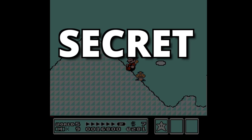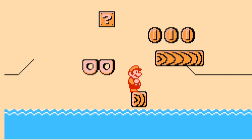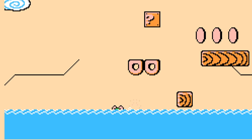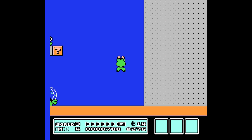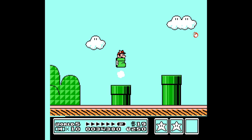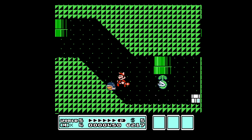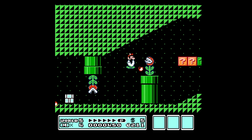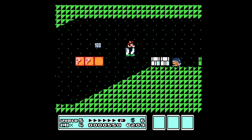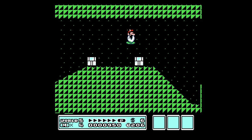Super Mario 3 has a secret menu — a debug mode left behind by the developers. Debug modes are typically used for testing and troubleshooting games during development, and give the player things like unlimited lives and power-ups. Usually these modes are completely removed from a game before it ships, but Super Mario 3's debug mode actually shipped on the cartridge, which means that every copy can access these features.